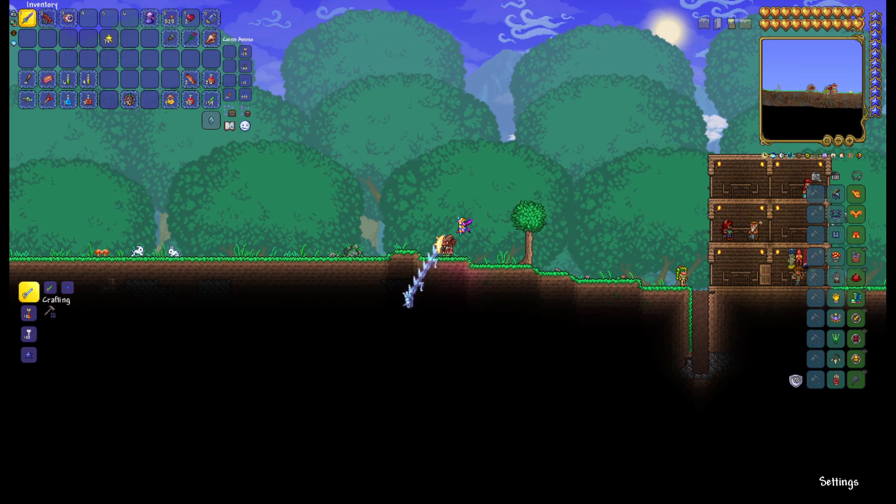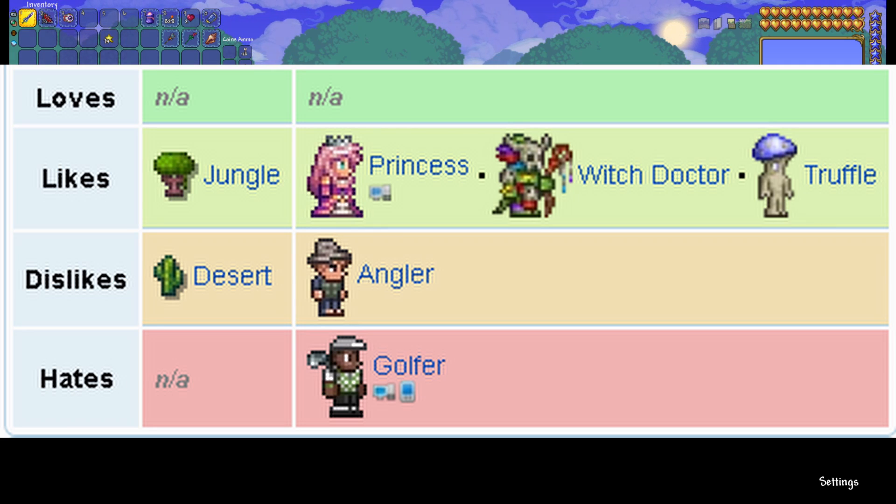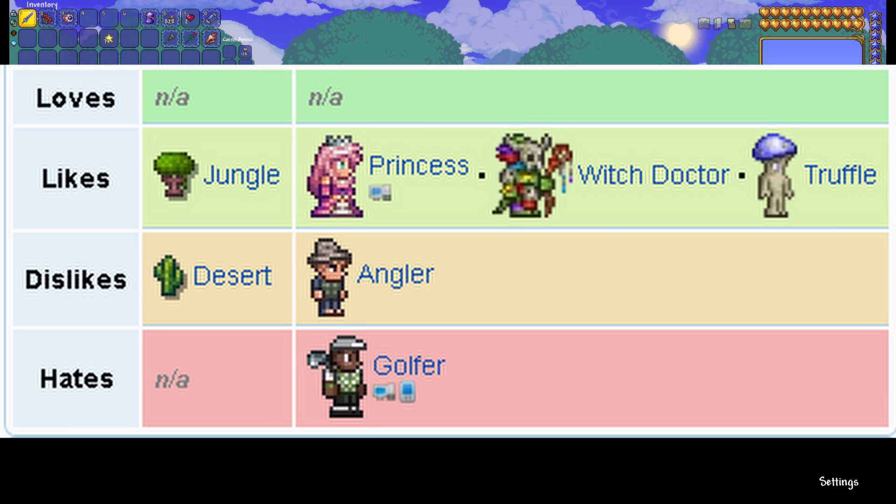The living preferences of the Dryad are: she likes the jungle, the Princess, the Witch Doctor, and the Truffle. She dislikes the desert and the Angler, and she hates the Golfer.